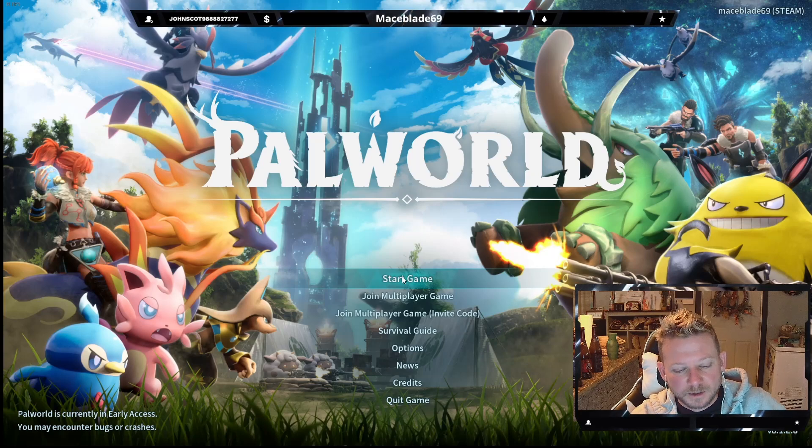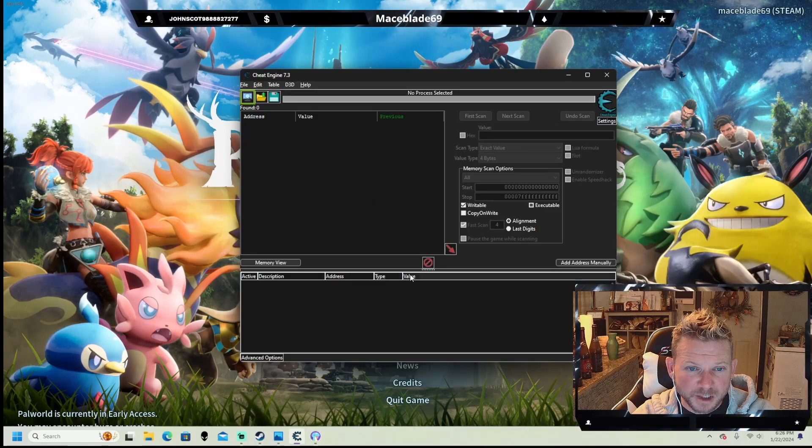First thing you need to know is you will need Cheat Engine. You can Google search 'cheat engine' and it will come up. I'm using version 7.3. Again, this is cheating — so if you get banned or get a warning somehow, that's on you. This is just me showing you how. It is not an online game unless you're playing on a dedicated server, so I'm not sure how that would happen, but either way, here it is. Let's get into it.